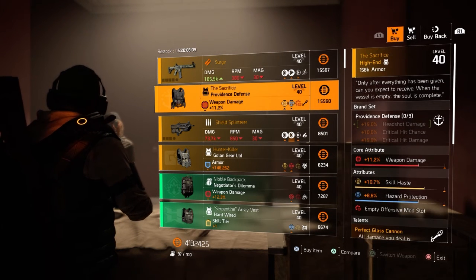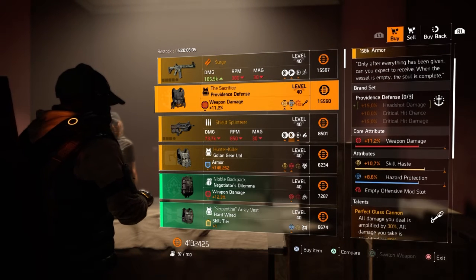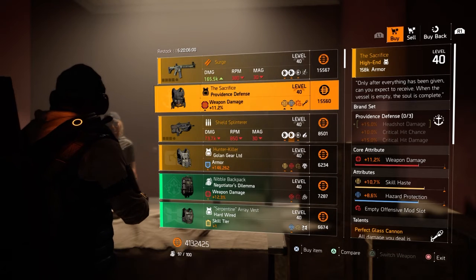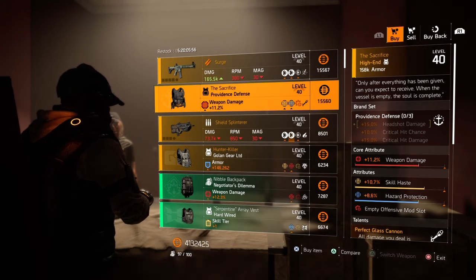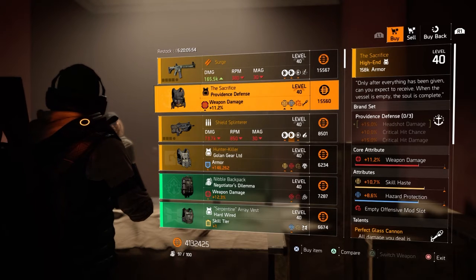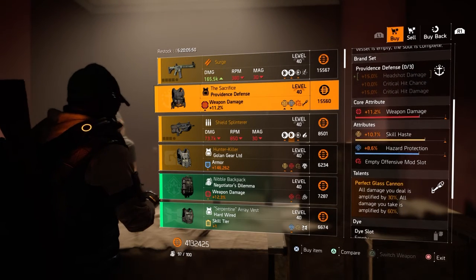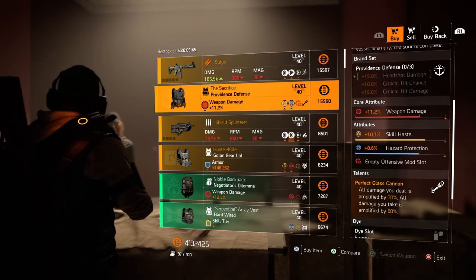Next we have a Providence Defense chest piece with Perfect Glass Cannon. Comes with 11.2% weapon damage, 10.7% skill haste, and 8.6% hazard protection. It has an empty offensive mod slot. Perfect Glass Cannon: all damage you deal is amplified by 30%, all damage you take is amplified by 60%.